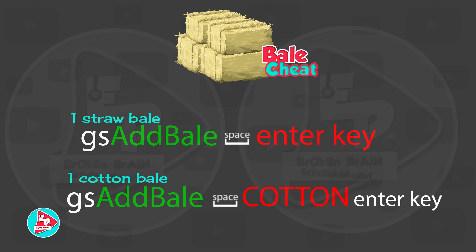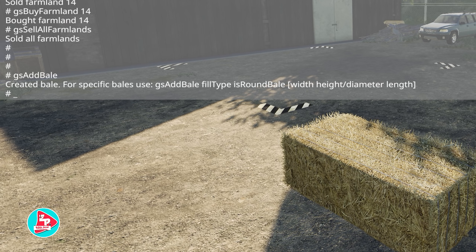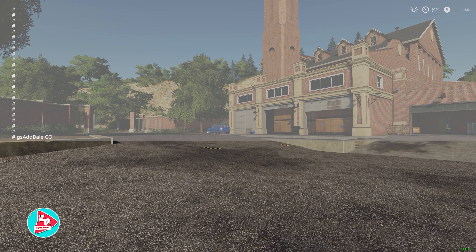Compared to the last screen, this one is refreshingly simple. How would you like a straw bale or cotton bale to drop out of the sky? I've tried it with hay or grass and it doesn't work — it only drops straw. For one straw bale: gs AddBale (capital A, capital B), space, Enter and it falls from the sky. For cotton: gs AddBale space COTTON in all caps, press Enter and a big cotton bale comes flying down. Step back!